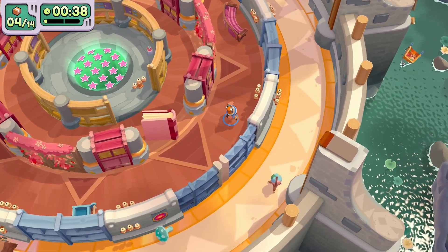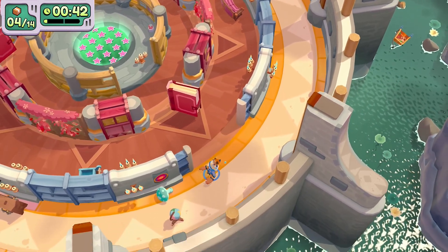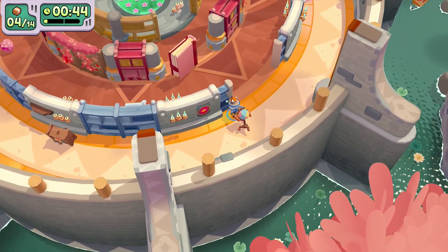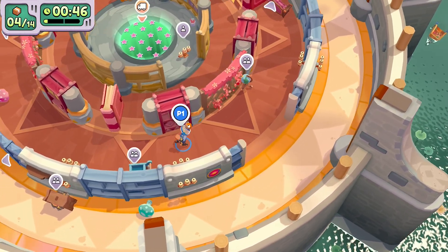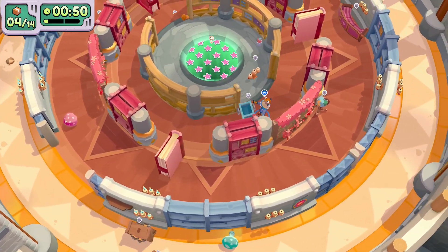That was the hardest objective to obtain, so we get that out of the way first. Next we're just going to get some of the larger items towards the middle of the area. The good thing about this level is it's got that little portal in the middle so you don't have to worry about managing your space in the truck.